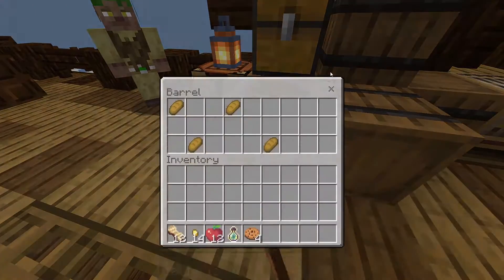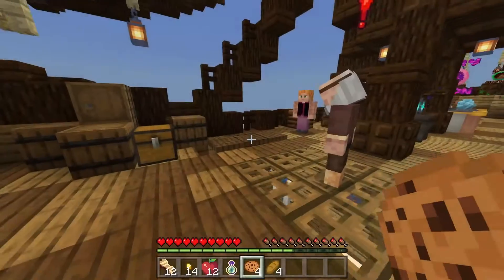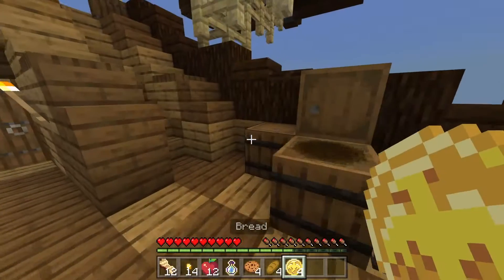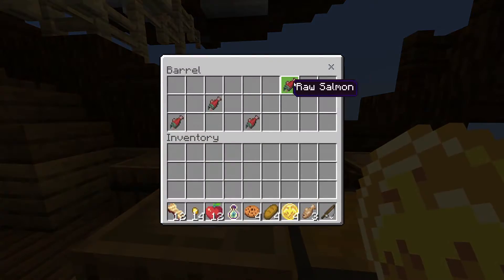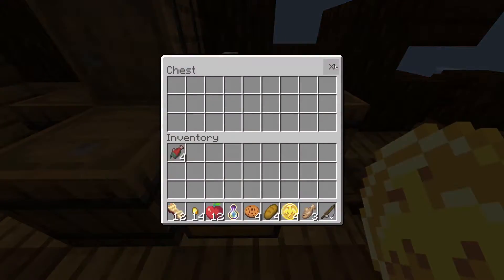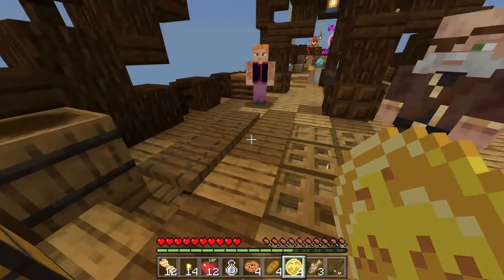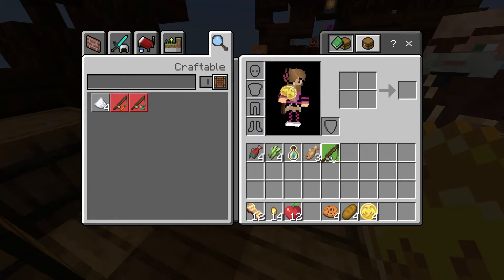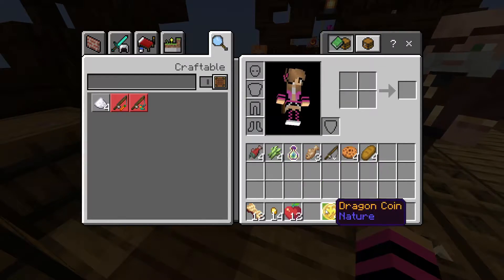There's rotten flesh in the barrels — ew — and cookies, I want those, and some bread. Dragon coins too, let's search this entire ship! We got some fish, more fish, sugar cane. I'll put the bottle of enchanting, the fish, and the fishing rod up in storage. I'll keep the bread and the dragon coins.